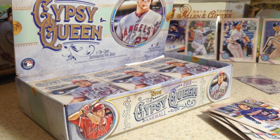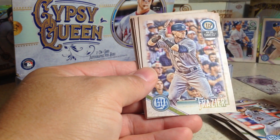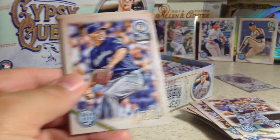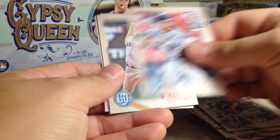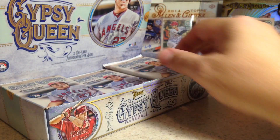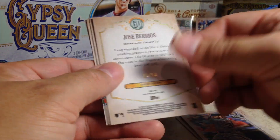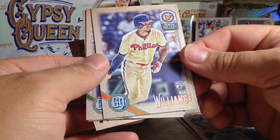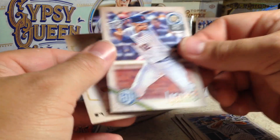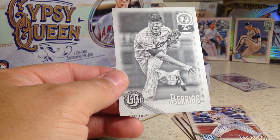I'm actually running out of sleeves, so I'm going to have to watch what I sleeve here. Next pack: Anibal Sanchez, Clint Frazier rookie, Miguel Cabrera, Corey Knebel, Andrew McCutchen, Trevor Bauer, Max Scherzer, James Paxton. Next pack: Brandon Drury, Devon Nova, Ricky Nolasco, Brandon Crawford. Ooh — that's out of 50. Jose Barrios rookie, Nick Williams. And it's black and white — 25 out of 50, Jose Barrios. We definitely must sleeve that one up.